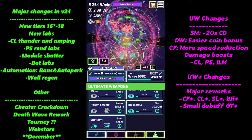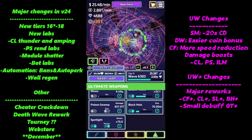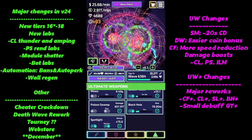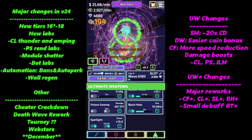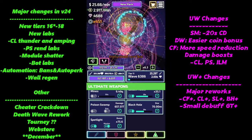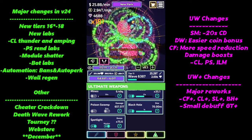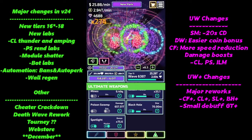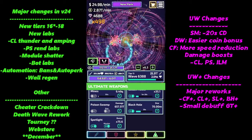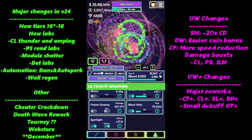Regarding the death wave rework mentioned in the patch notes — the changes so far have been positive. It's a lot more FPS-friendly, the spacing out is great, and the coin bonus has been a huge improvement. I don't know what they're going to do next to death wave, but I'm hoping it continues along the same lines as what they're already doing.